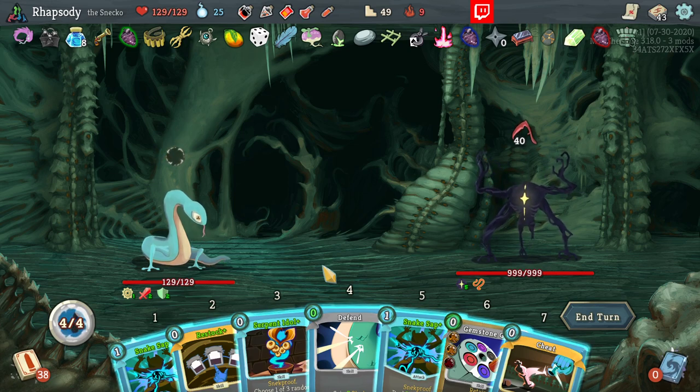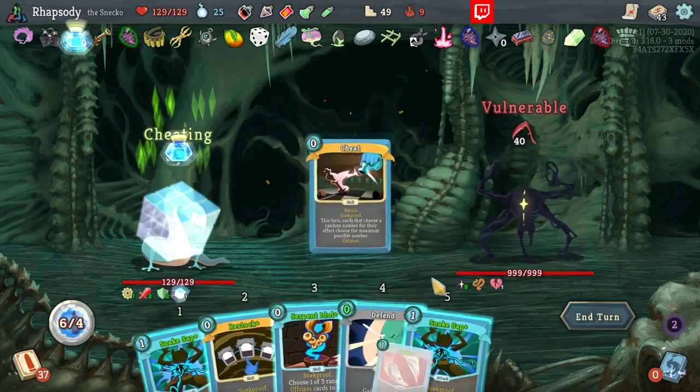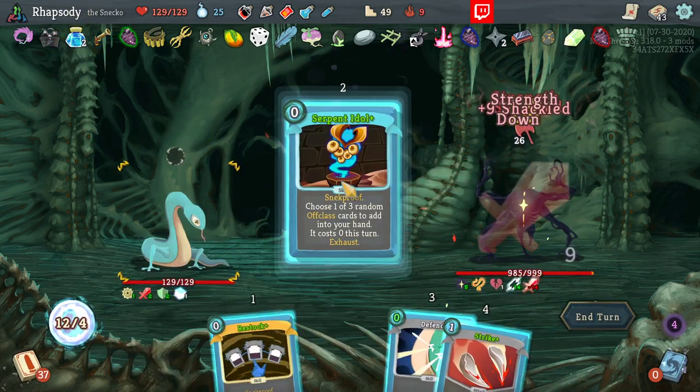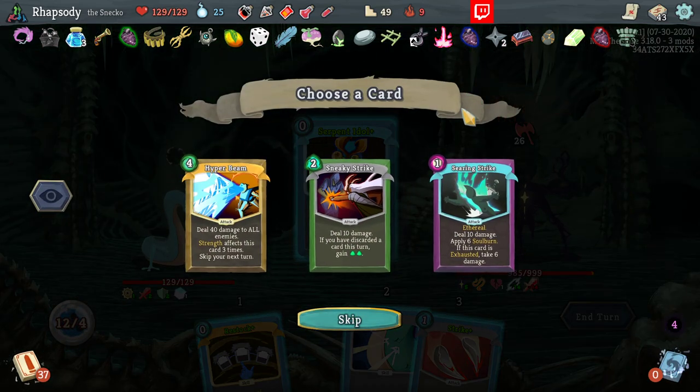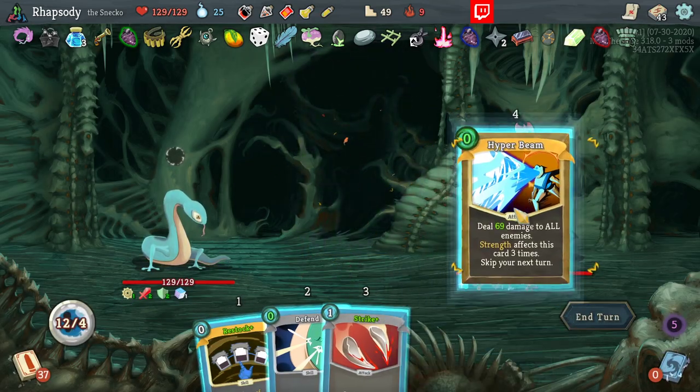Double Snake Zap — single Restock in the opening hand here. Here's like the ultimate test — can we kill you on turn one? Hyperbeam does a lot of damage, but I don't think that's what we want. We definitely don't want to skip our next turn yet because we can remove the debuff from it. So I'm going to hit you with that.